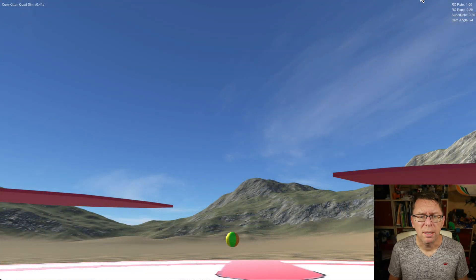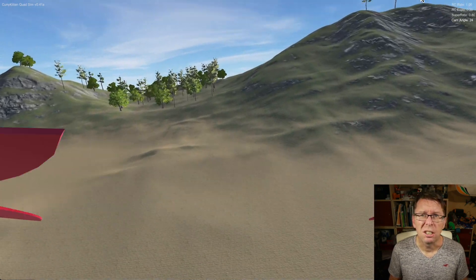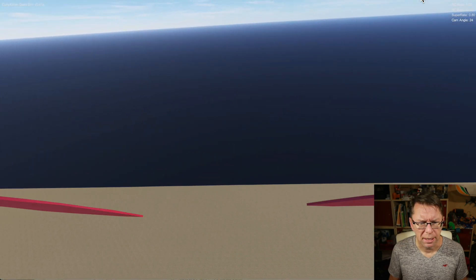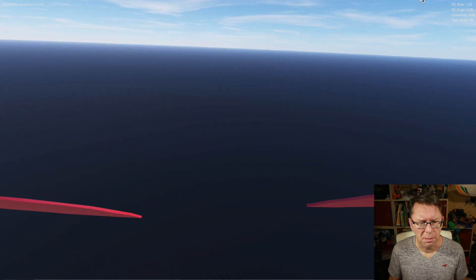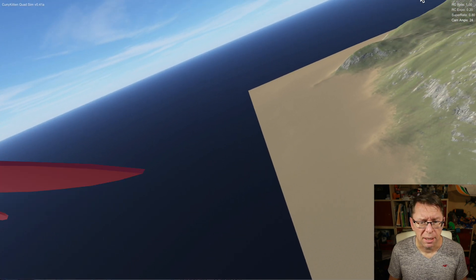I'll show you what we've got in version 0.41 — just 4.1 because it's a minor update. If we take off now and try to go out of bounds, it's just going to stop you. When you get to the edge of the world you'll just end up stopping. It looks like you keep going but if you turn around, you're still inside — you won't be able to go out of bounds anymore.